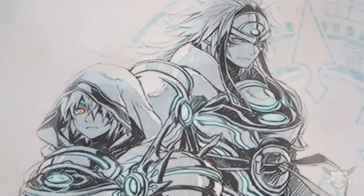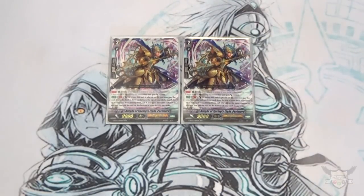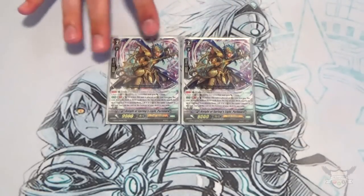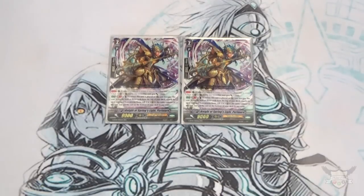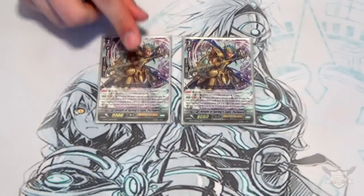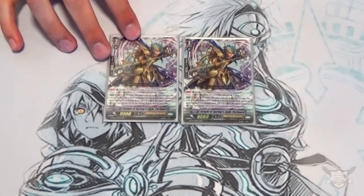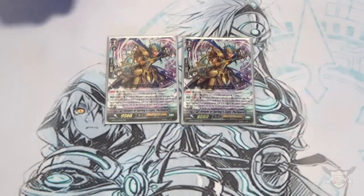Even though I'm running Henrini's, I'm still running Paramour at 2 copies. I like having the option to save soul if I just want to call something. His Unite skill gives him plus 2k, making him 11k on his own. His other skill is when placed on rear, Counter Blast 1, look at top 3, call something to the same column — either below or on top of him — then put the rest on the bottom without shuffling. He's my ride target and has great art.